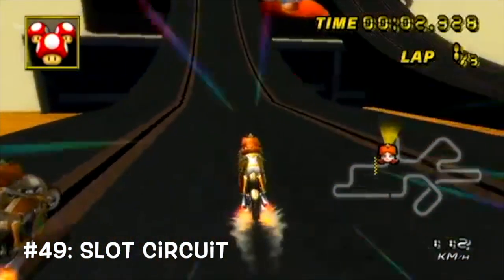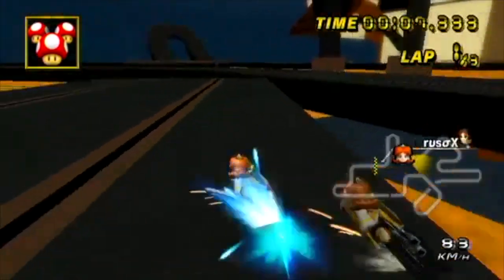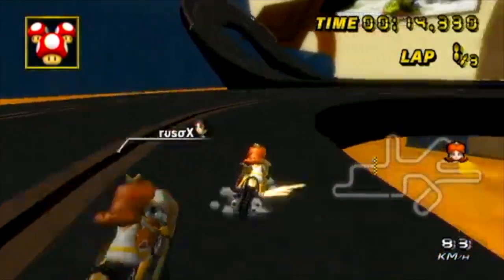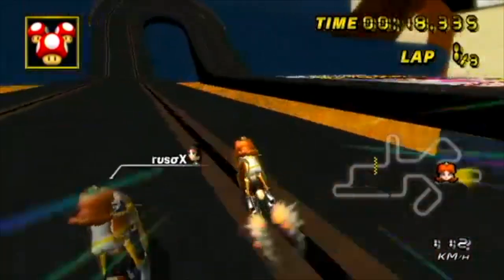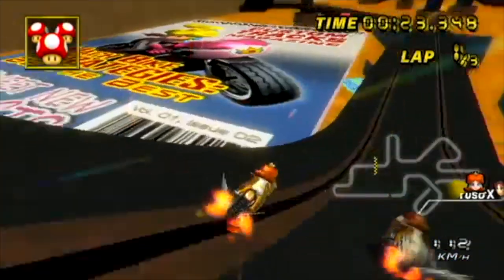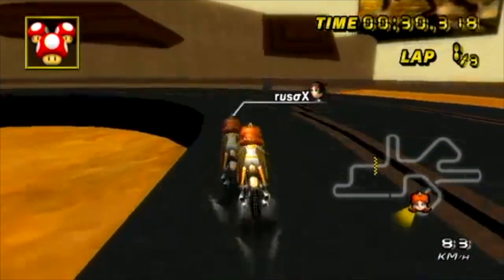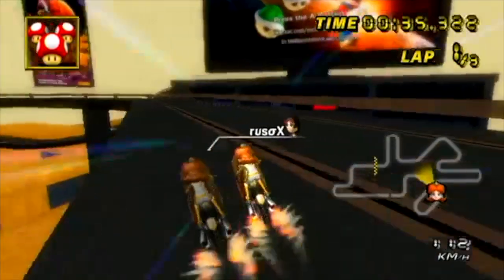At number 49, we have Slot Circuit — another circuit track. The one big critique I have is the same one common in circuit tracks: there just isn't that much going on in the track itself. That being said, the overall design has a fun rollercoaster kind of feel to it, and the background is what really gets it on the list, as the whole CTGP menu screen is very meta. All the different posters and decorations make it seem like the GBA Ribbon Road remake in Mario Kart 8. I dig it.